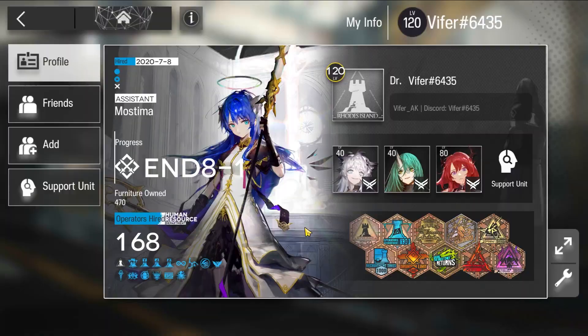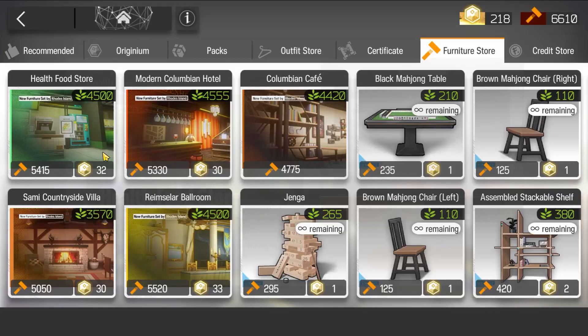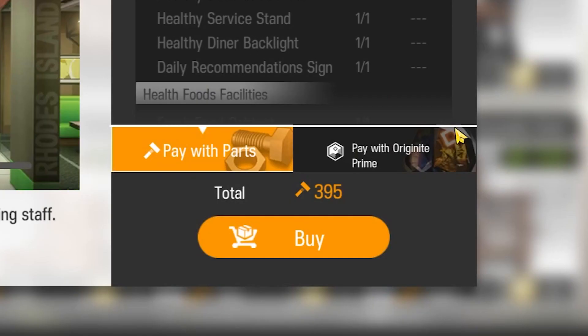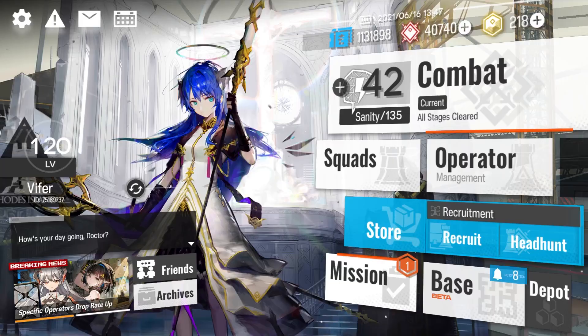I currently have 88 etude operators while owning every operator in the game except Flamebringer. I purchased every skin available since I began Arknights. I bought furniture sets with Origini Prime — what the heck? I bought the weekly growth packs every week, at least I used to. And I reached level 120 in 2 months by max refreshing sanity over 30 times a day.